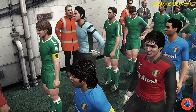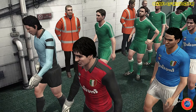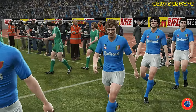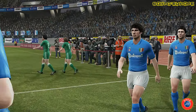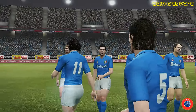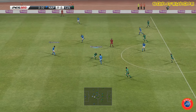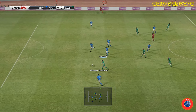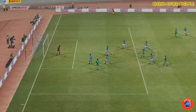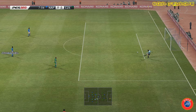En coupe UEFA, le Napoli de Diego Maradona, tombeur de l'AS Monaco, reçoit les Bohemians de Prague. Les Tchécoslovaques ont éliminé Aston Villa au tour précédent. C'est un adversaire très coriace qui ne va pas se laisser impressionner par l'ambiance de San Paolo. Dès la deuxième minute, Milan Schermach subtilise le ballon et Giri Sloop qui frappe, ça passe juste à côté de la cage de Garella. C'était dangereux.